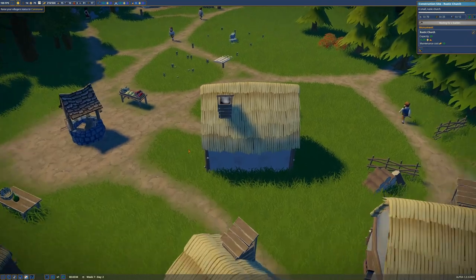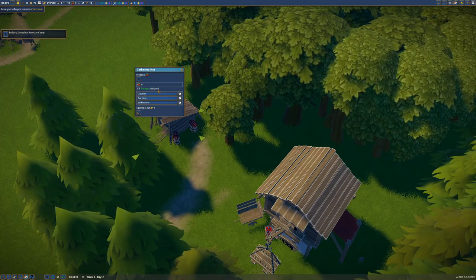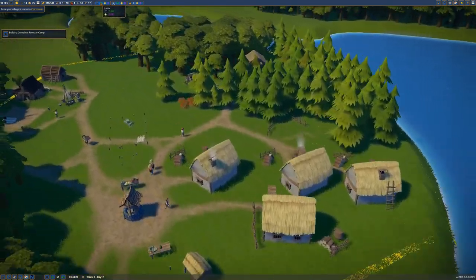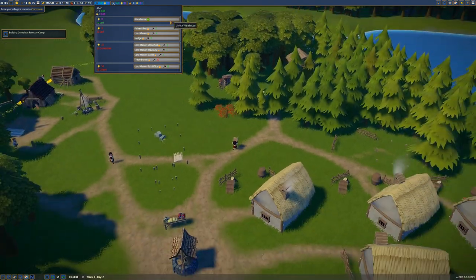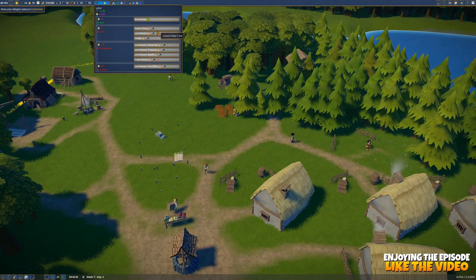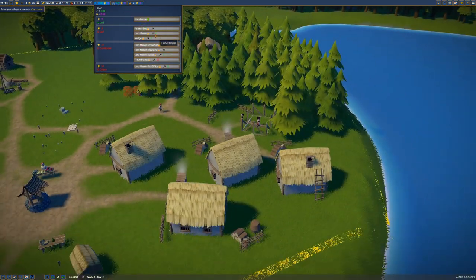At the moment we're doing pretty decent with gold — we're selling berries. We only have one collector gathering here so I'm going to increase that to three foragers, which should get us more berries. I'm also going to do fishing soon. To unlock fishing we need 20 serfs and one influence point — we already have that. I'll go for the fisher hut and hold off on the lord's manor since that's quite expensive.